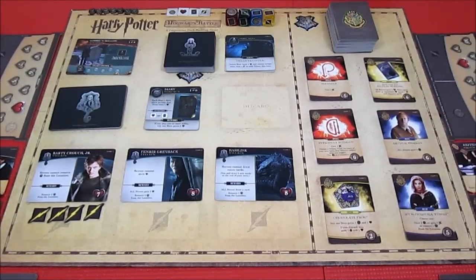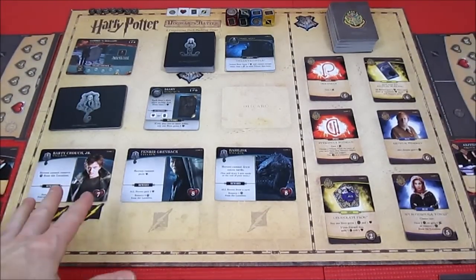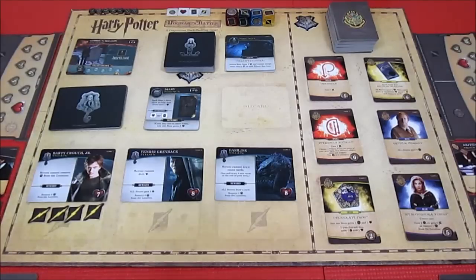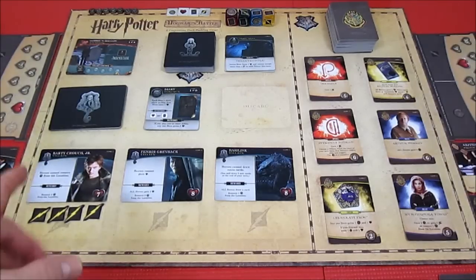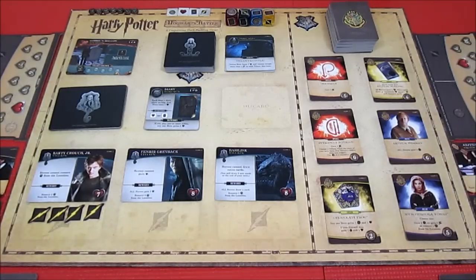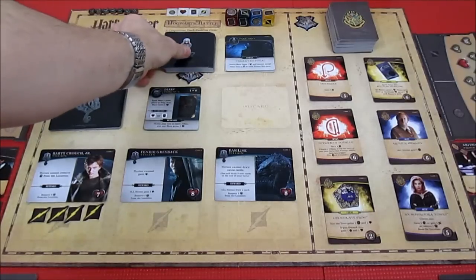Welcome back to Harry Potter Hogwarts Battle. It's game seven and it's getting pretty nasty. We're pretty close to taking out Barty but we can't get health back, we can't draw cards, and every time we play allies we get damage. Starting off with Harry - three turns for this episode. Let's begin.